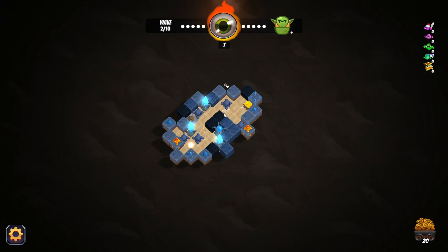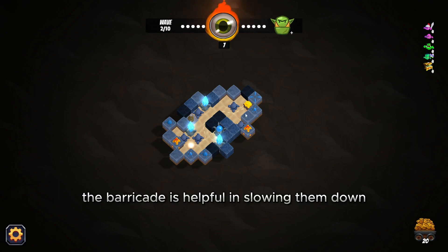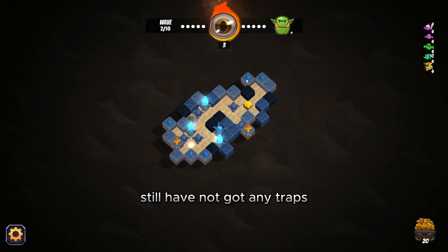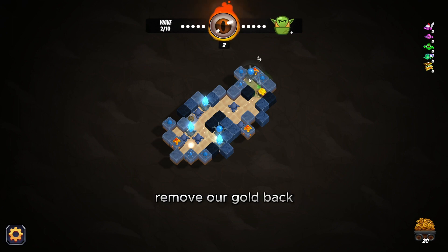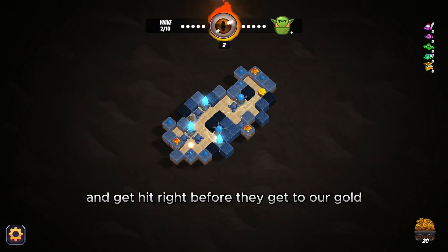I haven't got any traps yet, so we're going to try to make it harder. You can see how barricades affect the monsters' path — they're helpful in slowing them down so you can zap them with your lasers. We still need more lasers. We got another orb — that's beautiful. We'll move our gold back and set this orb right here so they come by and get hit right before reaching our gold.